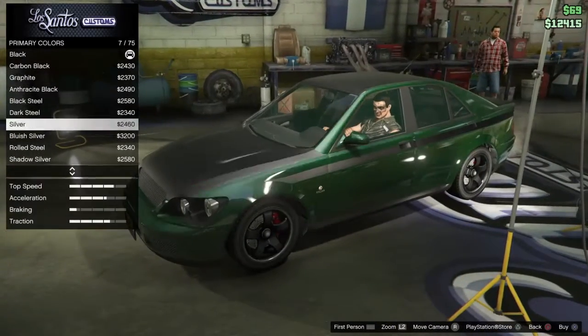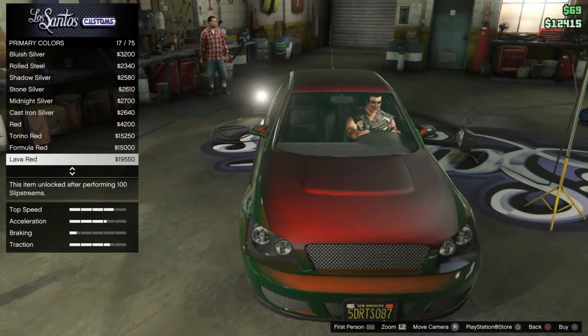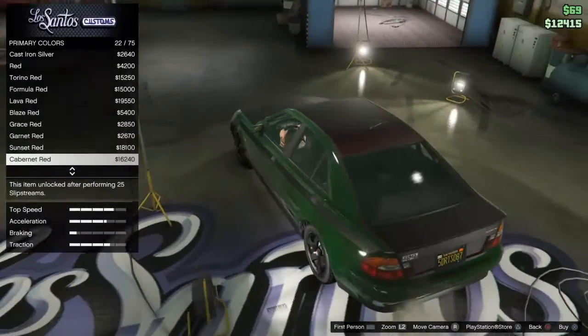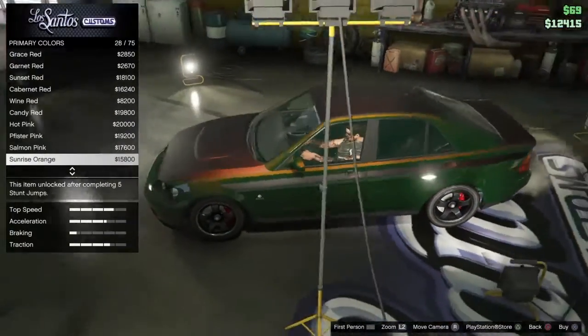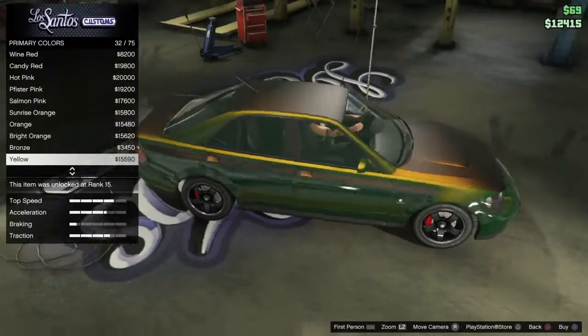Then you go down to Pearlescent and as you can see, you can now select any pearlescent in the game that you want. If you don't believe me, go ahead and try it out yourself — it works, trust me, I've done this so many times.